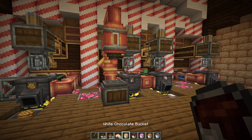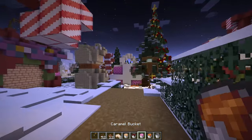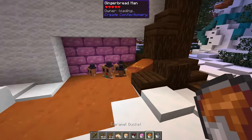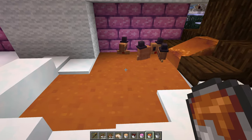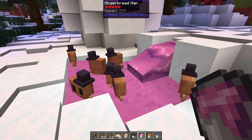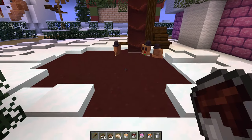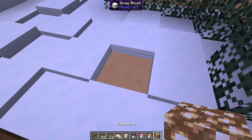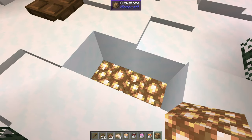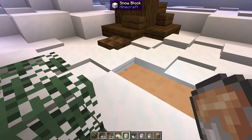There is some candy we can make in here but first I want to show you how you can use these buckets of caramel and chocolate for decoration. When you place down one of these buckets it has a pretty nice looking flow animation, although the color of caramel may not be the best choice. Here is ruby chocolate which looks a bit more appealing, and here is also a dark chocolate waterfall. The thing with chocolate is it looks a bit dull on its own, so I like to put a few glow stones under the chocolate to make it seem like it's glowing.